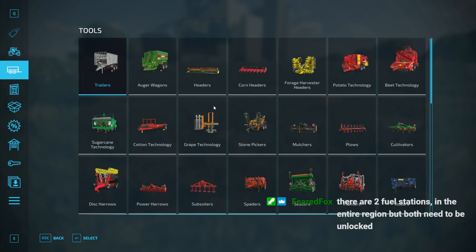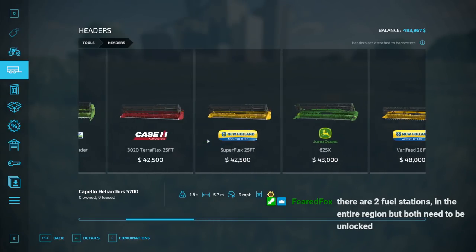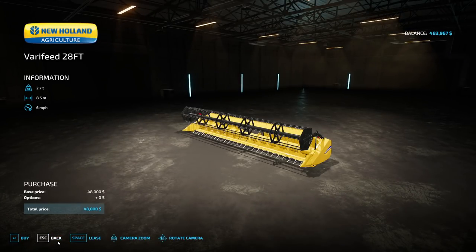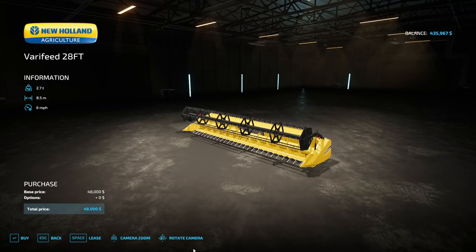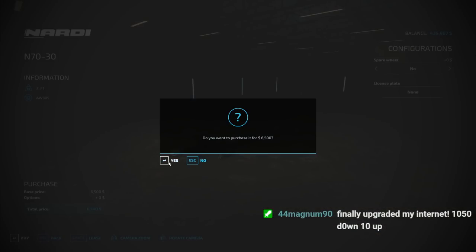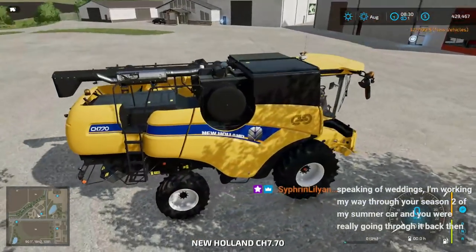We may have to do those missions to unlock things if we're struggling with fuel, because we probably will be. Now why would you buy the smaller header if you can have the bigger one and they both work with the same harvester? I guess maybe just price. We need to look at this — either of these will work. We'll try the Nardi 70/30. So let's get this guy started — oh my god, there goes almost all of our money right there.